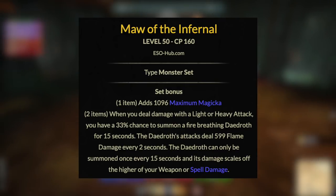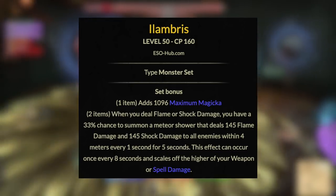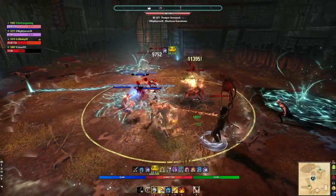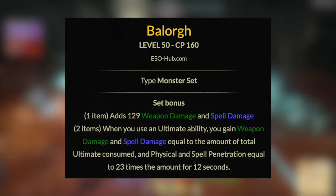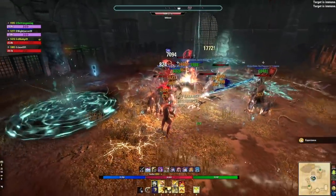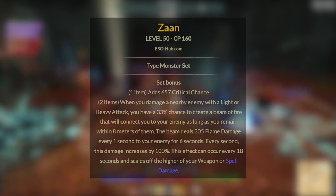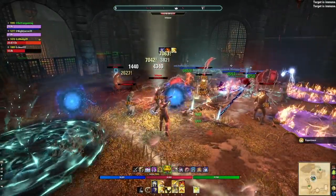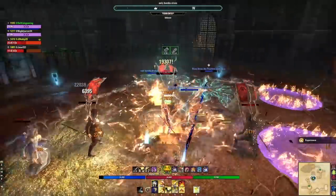Some honorable mentions: Maw of the Inferno is a bit niche for Magsorc PvE DPS builds from Banished Cells 2. Lamia's Song is another great ranged DPS option from Crypt of Hearts 1, especially if you're using Crushing Shock as your main spammable. Balorgh is niche for solo arenas from March of Sacrifice DLC dungeon — great for nuking solo arena bosses. Zaan is another amazing single-target damage monster helm, primarily for melee, from DLC Scalecaller Peak. And there's one more I'll save for later that's considered best-in-slot DPS.